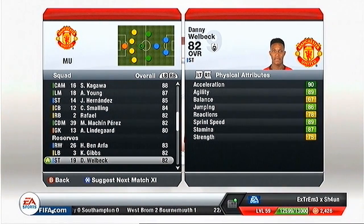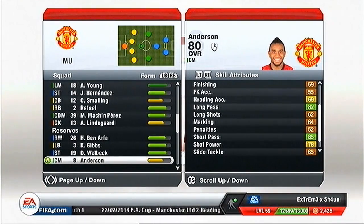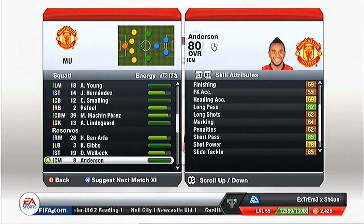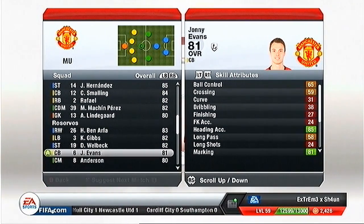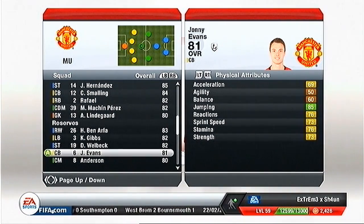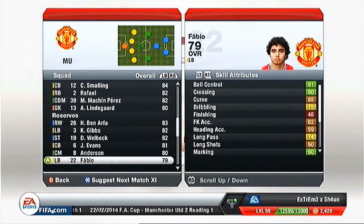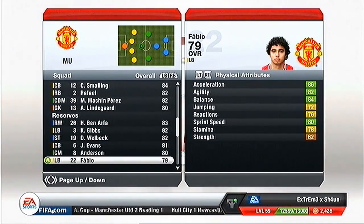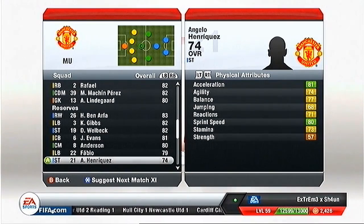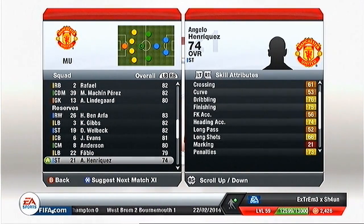Just to clarify - this is career mode, not ultimate team. Anderson I don't actually play him much and his morale is not good. Some players are completely green. Johnny Evans - I just kept him and he kept going up because I kept playing him. Fabio - I play him in FA Cup, League Cup, and some Champions League games and he's actually pretty good on his left foot, he doesn't really miss much.